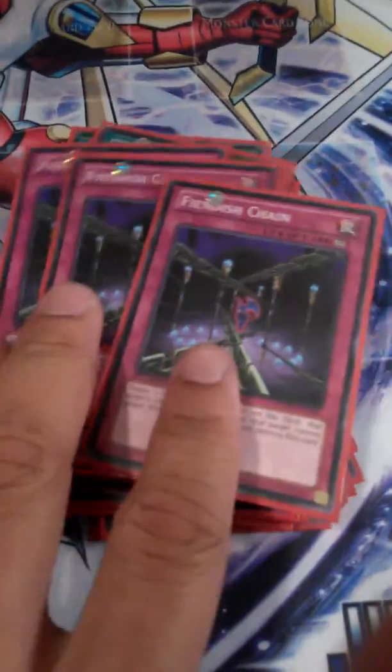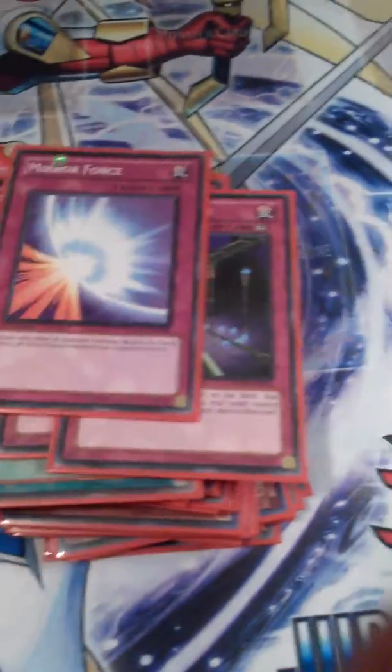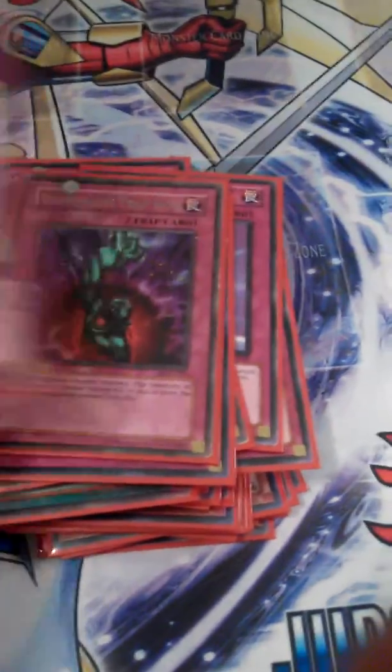Next are Traps: three Fiendish Chain to negate effects and stop attacks. Two Mirror Force to clear monsters. Compulse, Torrential, Bottomless, and Warning. So that's 40.